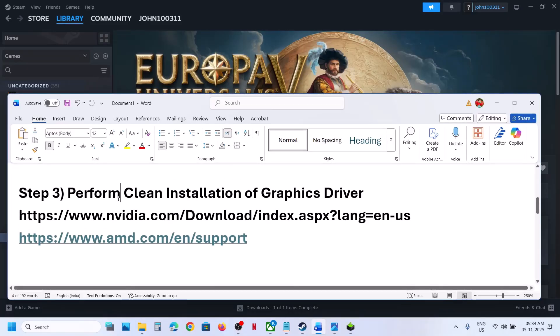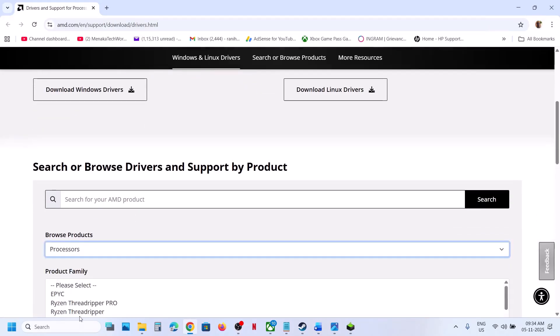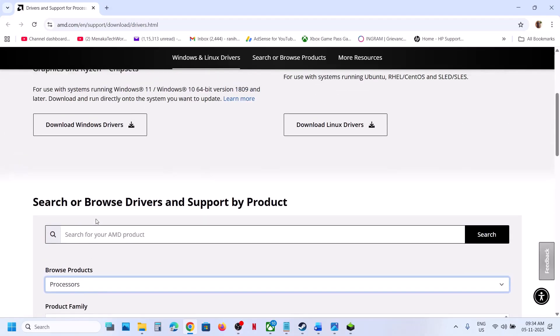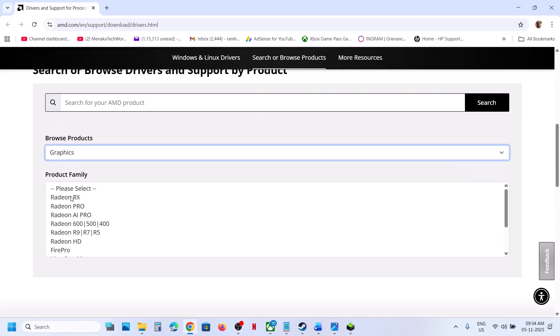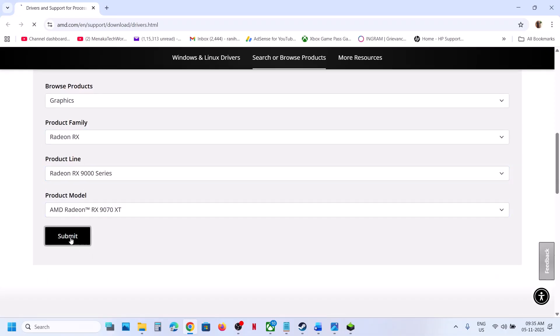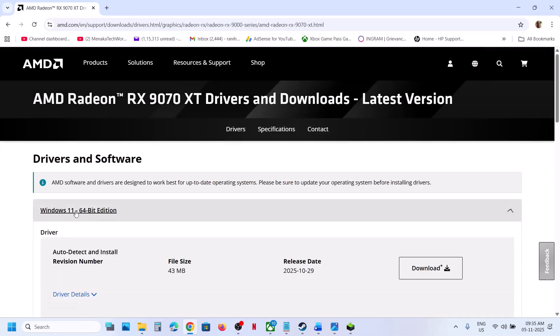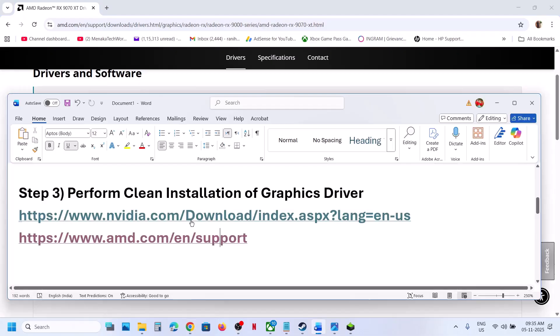If still not working, perform a clean installation of your graphics card driver. If you have an AMD card, go to the AMD website, select your graphics card from the list, and select your operating system. Download the latest graphics card driver, restart your computer, install it, restart again, and then check.